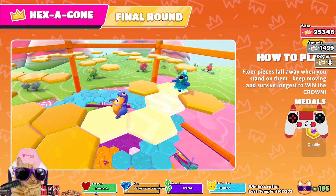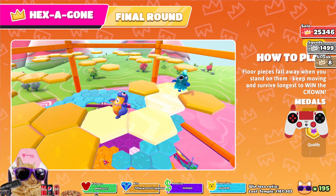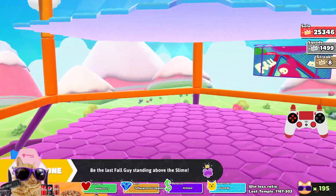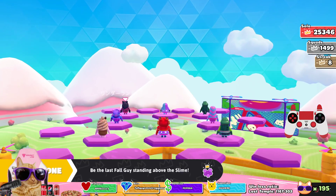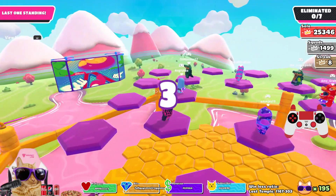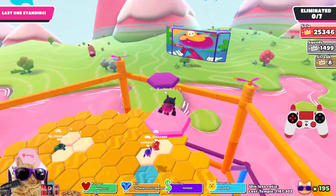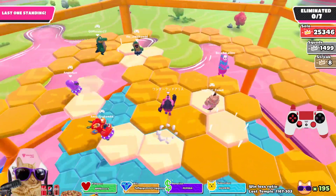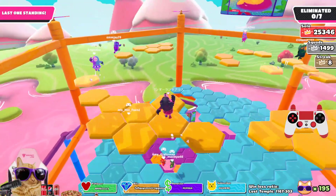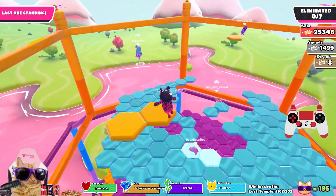Could you imagine if you could do that somehow? You could probably do it in different games - give random trivia questions until there's one person left. Like 'what is the capital of Germany?' And then you had to stand on A, B, C or D - like a perfect match tile - and they drop depending on what the right answer is. Go until there's one player left. That would be so cool - a trivia map.